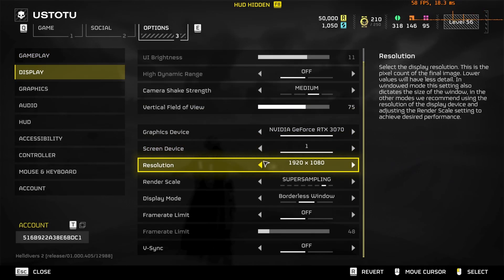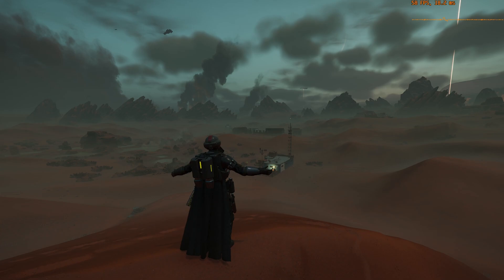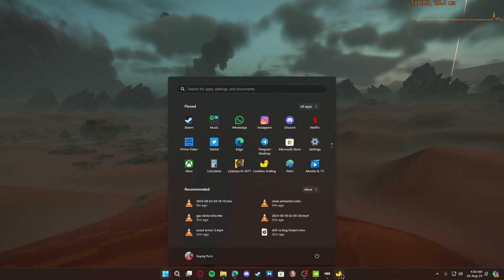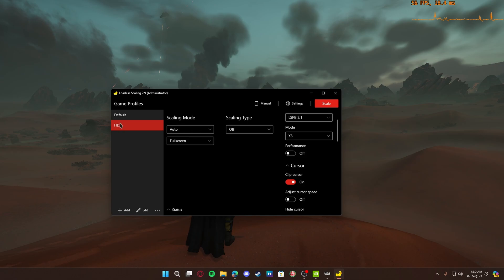Go to Options, then Display. The display mode should be set to borderless window or windowed — the lossless scaling app will not work on full screen. After that, you can open the lossless scaling app.